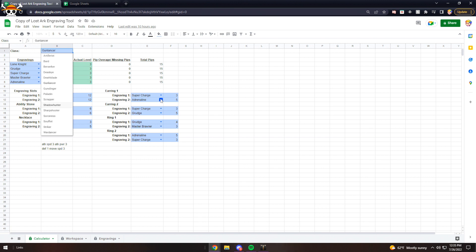On the top you can see the class — you can pick whatever class you play. This was made a few months ago so it's slightly outdated; it doesn't have Arcana, but you could still use it as a base. For me this is a random Gunlancer build I was testing — this is five level three engravings. It has the engraving slots, your ability stone, necklace, earrings, and rings. You can set up how many nodes of each engraving are on each piece and it lets you visually see the math for all the nodes or pips you're going to need.